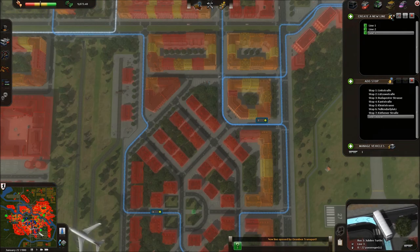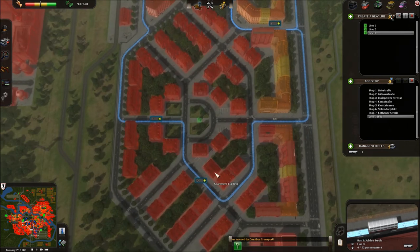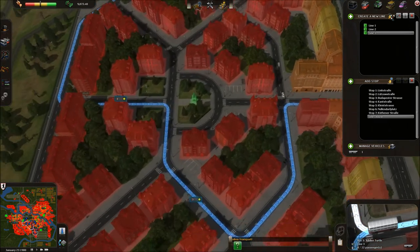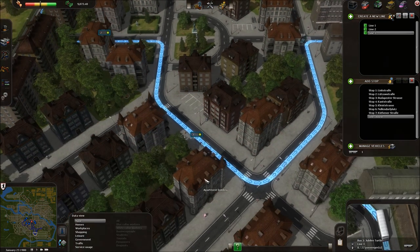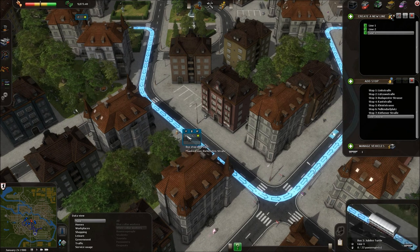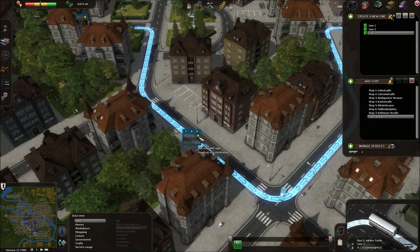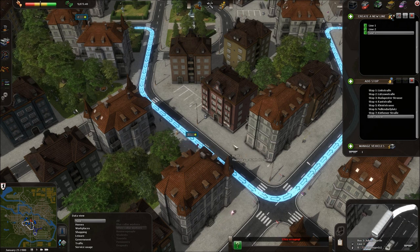Our white-collar workers should now be fairly well serviced. We can go back to the original lines to see what we've got. If we focus on this bus stop down here and remove the data view so we can just see the city in all its glory — on line one we've got three people, most of whom are fairly happy with the service, just chilling out in this bus stop waiting for the next one.